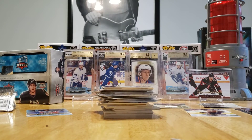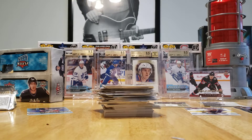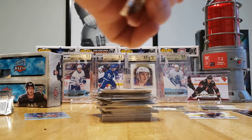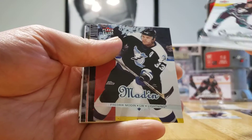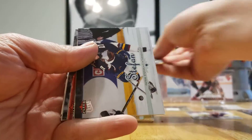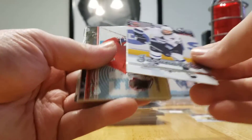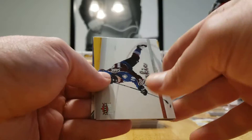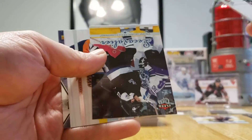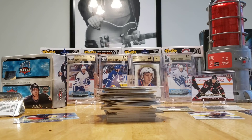Yeah, did you have a dream where you got an Ovechkin or a Crosby rookie or anything? No. Oh, that's too bad. But it was kind of still funny. The one thing I don't like about these, Davis, is we're getting a lot of the same base cards. And like the Upper Deck product now, that doesn't happen.